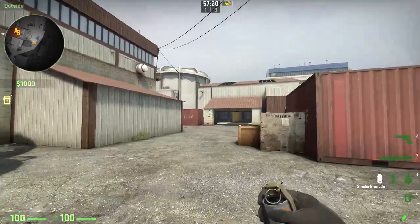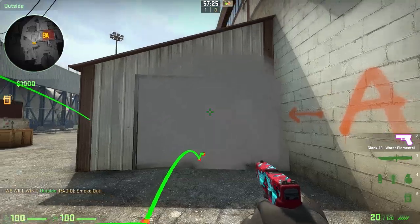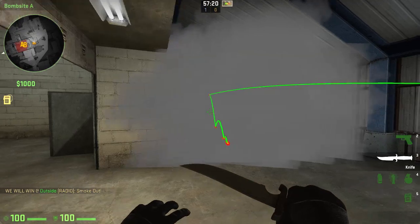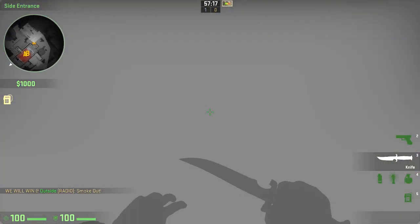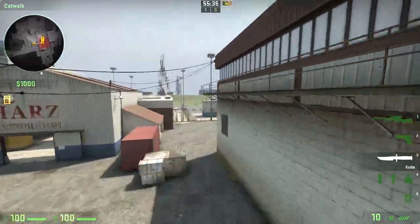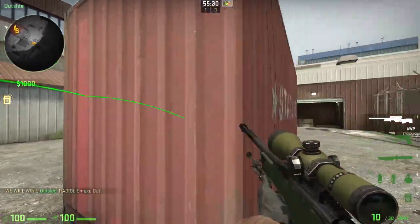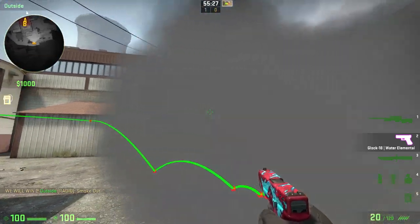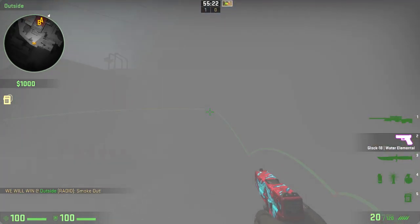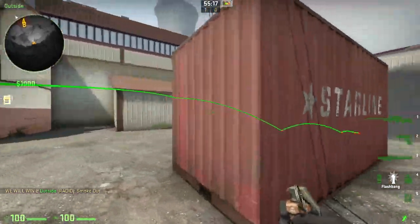There's also a smoke if you know there's a guy on A or on heaven watching outside. You can throw a smoke off the wall to cover anyone here on A. If you know there's an AWPer on heaven watching outside, you can throw this smoke off the wall again. It doesn't cover you perfectly, so this is not the best smoke, but if you necessarily have to go through, this is how you do it.